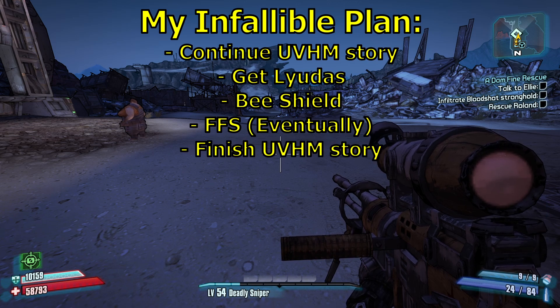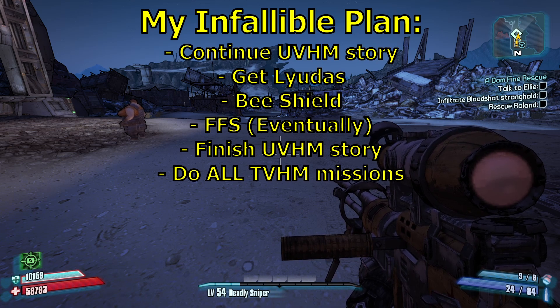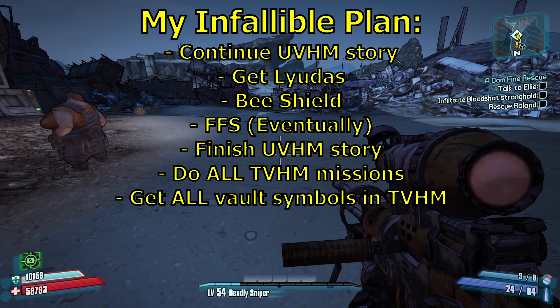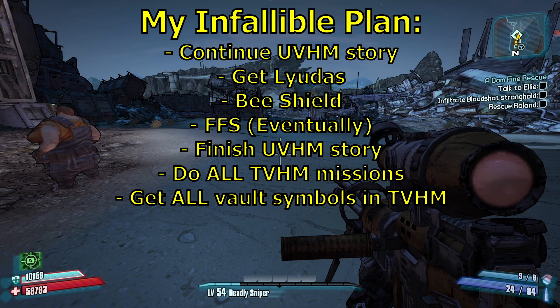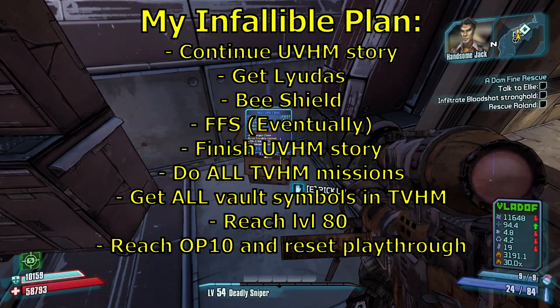But before we get our OP levels, once I finish up the UVHM main story, I'm going to head back to TVHM and knock out every single side mission and main mission — every mission in TVHM. That's something we have to do anyway and it's going to give us a hell of a lot of XP, which will be pretty nice. Also while I'm going through TVHM, I'm going to get every single vault symbol that I missed up until now — a couple DLCs I haven't gotten them in, plus some miscellaneous random ones. Once we complete all TVHM missions and locate every vault symbol, I'll go back to UVHM, level the rest of the way to 80, and then we just got to get to OP10 and reset our playthrough.